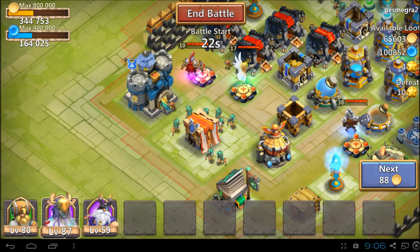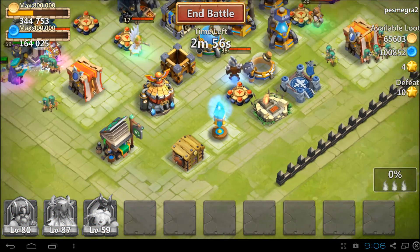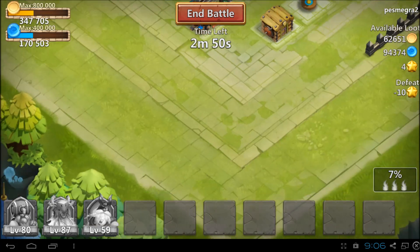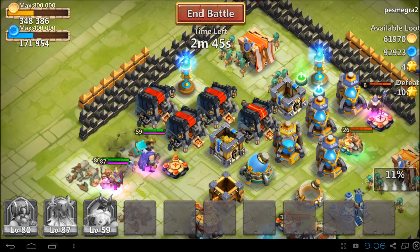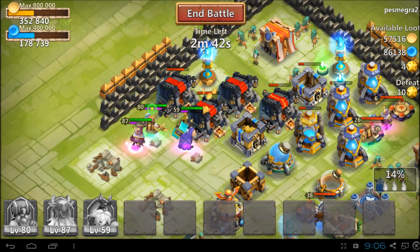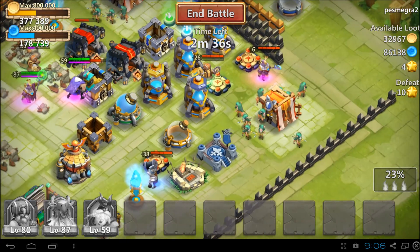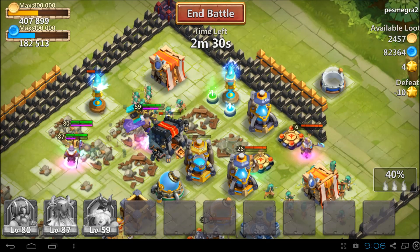I think if we come in here appropriately we can get full clear here. Full clear here looks like it's going to be nice. I don't see anything hiding, so it's a good base. We can attack it and get what we need. I don't understand the wall placement, but to each their own — it's going to be a good donation for me, so why should I complain? It's going to go good, no problems here.